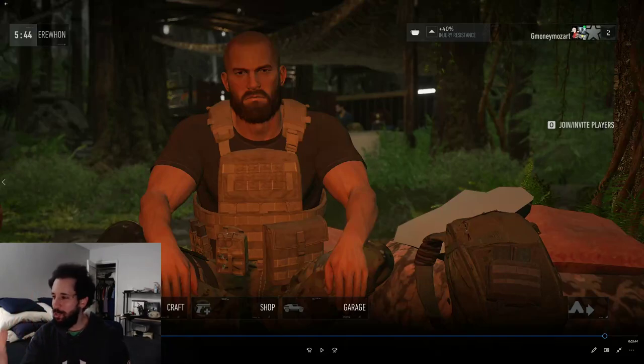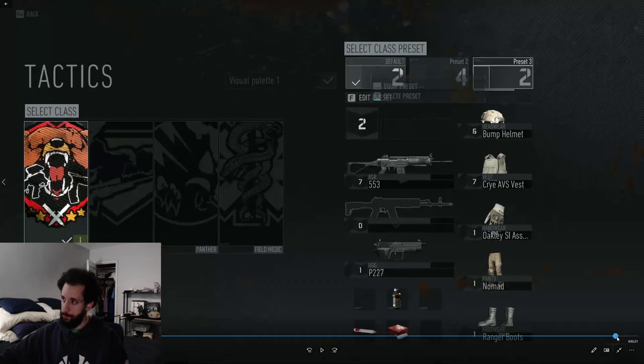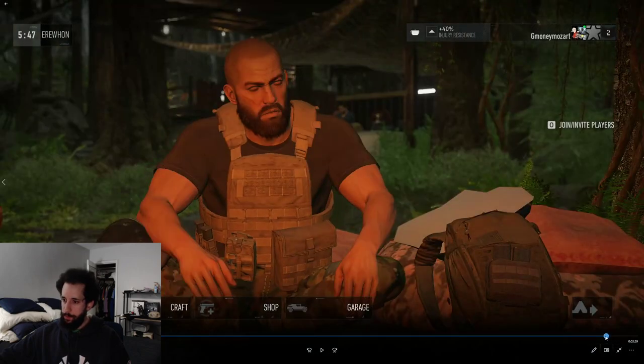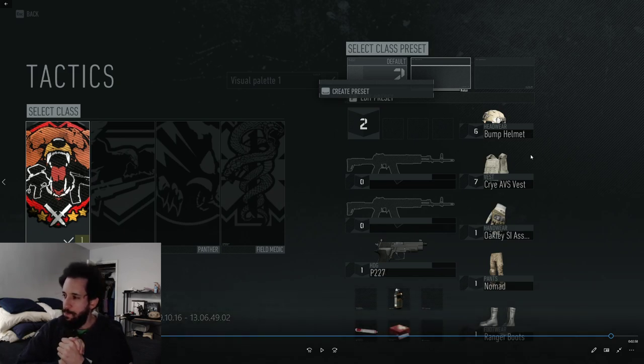Here's something I'm not entirely sure everyone realized. When you come to the bivouac, you come up here and go into the tactics in your bivouac. Tactics opens up this screen where you pick your class and choose your presets. A lot of you have probably put presets in here — when you change your class you have a certain look and certain guns in your inventory.